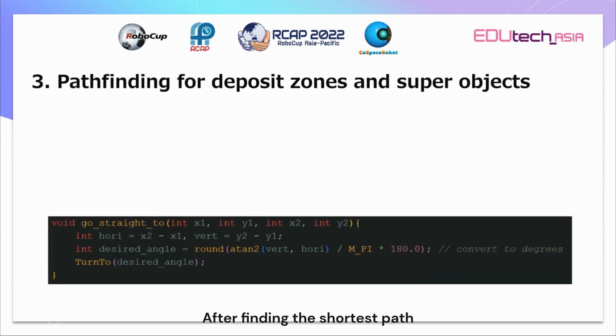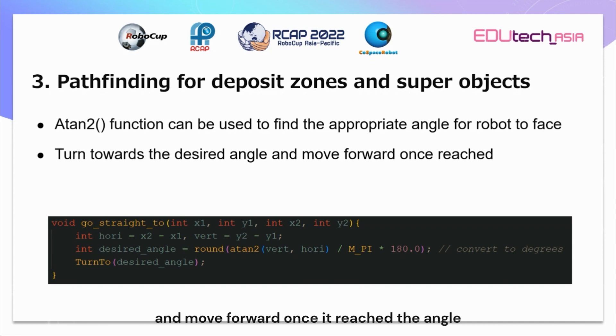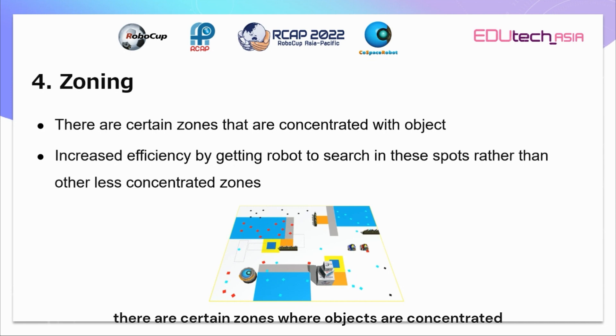After finding the shortest path, you still need to navigate to the nodes of the path. So we use the atan2 function — basically inverse tangent with modifications — to calculate the appropriate angle for the robot to face in order to go to the node. The robot will then turn towards that angle and move forward once it has reached that angle, eventually reaching the node. Now we will touch on zoning. There are certain zones in the map where objects are more concentrated, so we can increase the efficiency of the robot's movement by getting it to search in these spots rather than less concentrated zones.